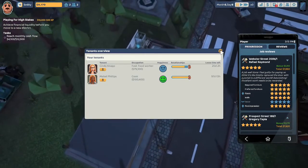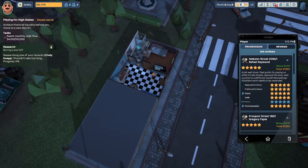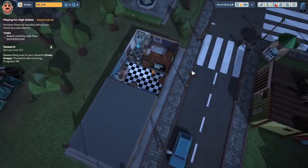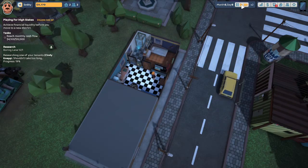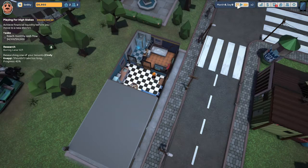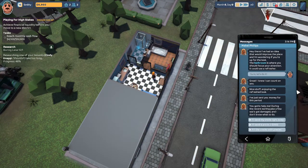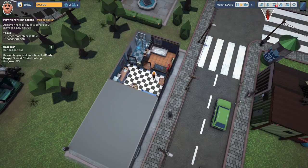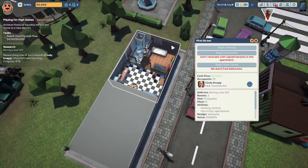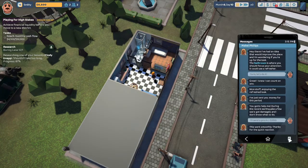I want to go take a look at Cindy Knapp to see if she's moved — she's still stuck there. I'm going to research her, maybe that'll fix her. Earthquake! Maybe that'll shake her up out of her situation. Waiting for phone calls from my tenants because there was just an earthquake, but it doesn't appear that anybody's calling me. Mabel says 'You got to help me during this recent earthquake — a few walls got damaged.' I'm going to send a pro in. Mabel says that went smoothly, thanks for the quick reaction.